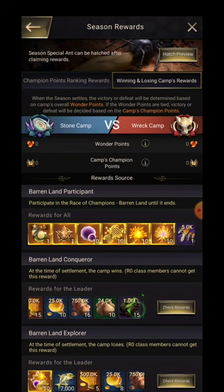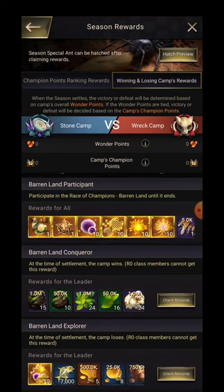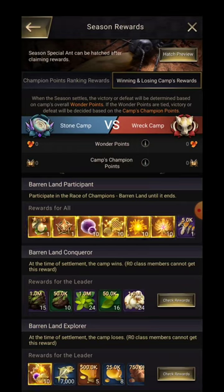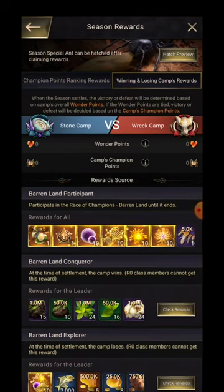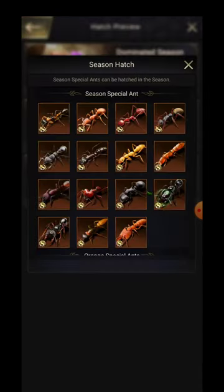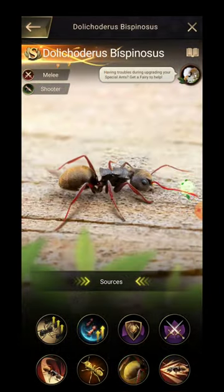We also have winning and losing camp rewards. At the time of settlement, R0 class members cannot get the rewards. They have introduced a new class — currently we have R1, R2, R3, R4, and R5 who is the leader. Depending on your performance in Barren Island, your alliance leader can demote you to R0. If you are R0, you will not get the rewards, so be careful. They have done this specifically for performance accountability.